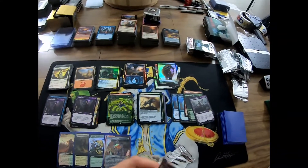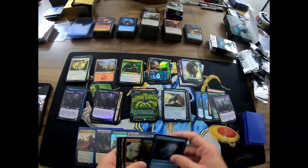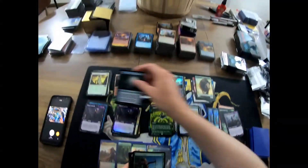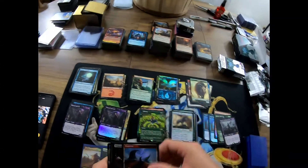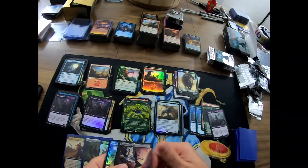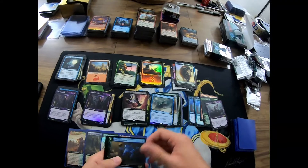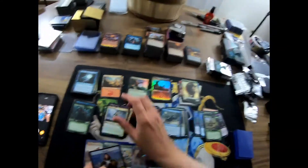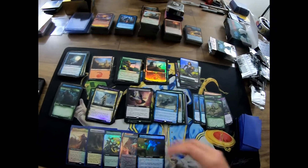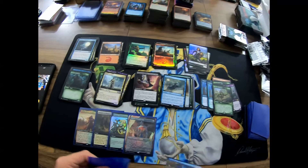Come on — Teferi, Grim Tutor, Teferi, Ugin. Skywing Sniper — we do got a foil full art card in here it looks like. Shacklegeist, oh foil Ghostly Pilferer — have some of those. Harbinger. So not so much — the Pilferer is a cool card but it's not a mythic.